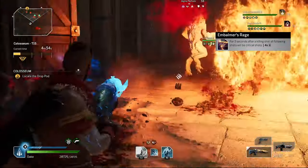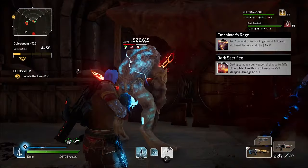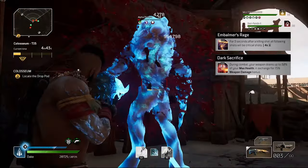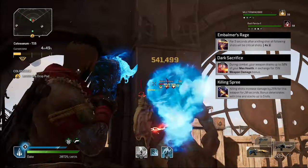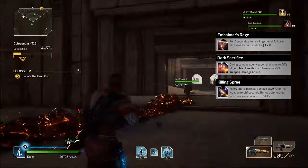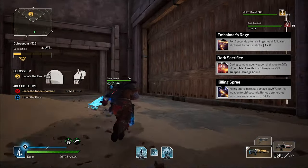You've got Dark Sacrifice, which gives a 75% weapon damage bonus, however you do lose 50% of your health points as a result. Killing Spree gives a 25% increase of damage up to 3 times but deteriorates with time, with no negative health point reduction as a result.